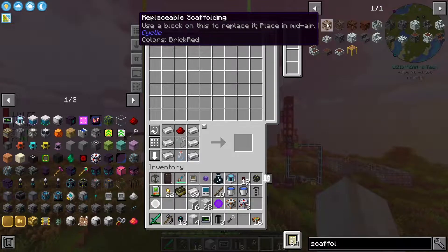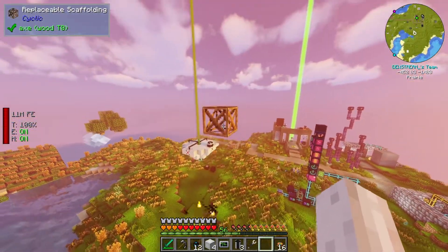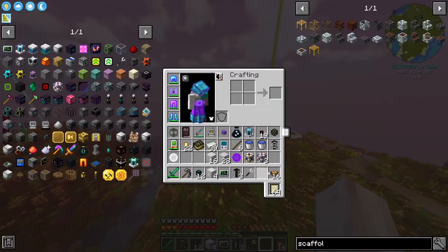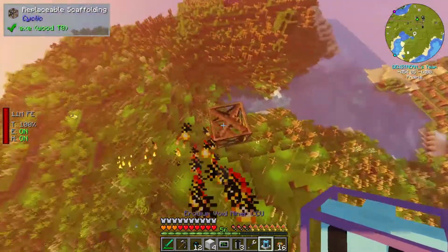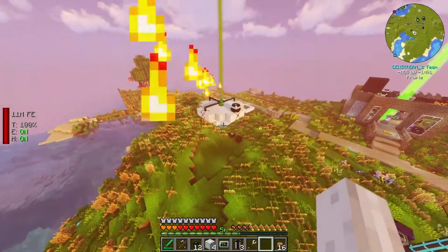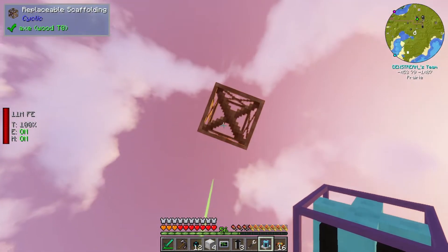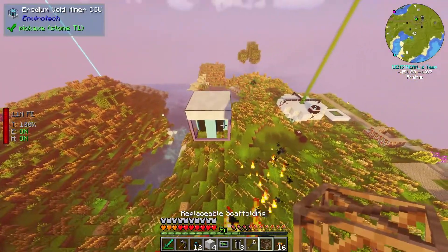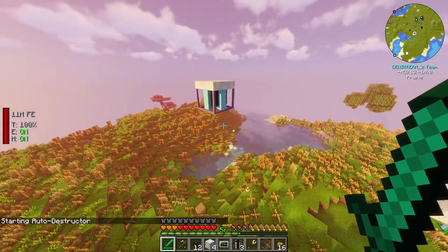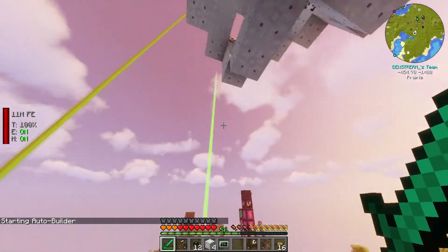Can we get scaffolding? Yes, here we go — this is a beautiful block. I'm going to grab one of these, fly up here, right click, and it places it in midair — how cool is that? And that's from Cyclic, a beautiful mod. It's dirt and sticks so you can do that pretty much early game. Then what we're going to do is grab the Erodium Void Miner, right click it like so, and it will replace the scaffold. Even cooler. There's normally a chest right in the middle — I need to do it the other way.